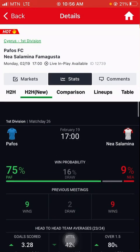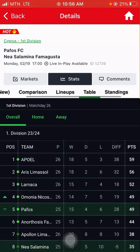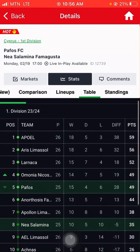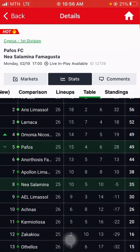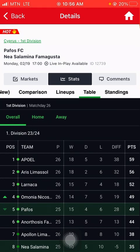After checking the forms, we check the table standings. The home team must be in a higher position than the away team. You can see Pathos is on fifth position and Salamina is on eighth position, meaning Pathos is doing well in the games they are playing. So, straight win for Pathos.